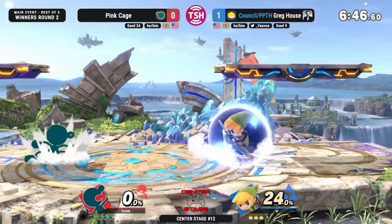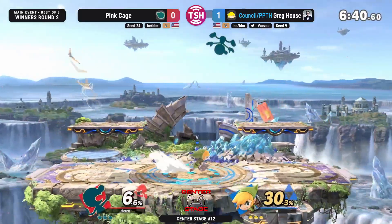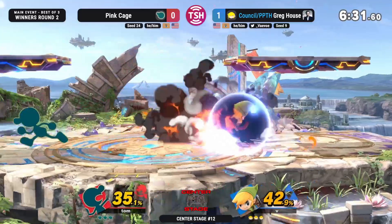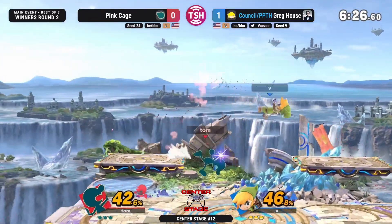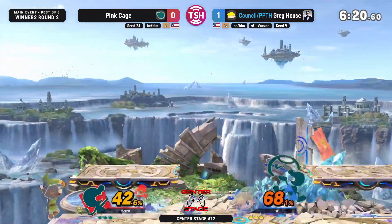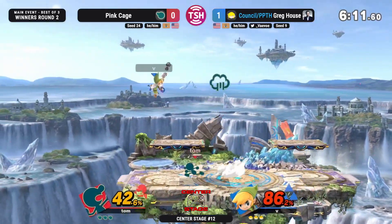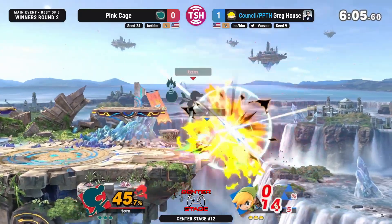We got a better start for Pink Cage here, but honestly you've got to get more than 24 off your 0% on Game & Watch — that's gotta be an easy 40. Look at how long that Uppy is, it catches so much damage. That's the light killer. We're seeing a bit of adaptation from Pink Cage because in game one, he was trying to just play his own game plan, and usually when you play against Pink Cage you're forced to play his game. But Greg House not letting that happen — he's forcing Pink Cage to approach. And I think the smaller stage is really benefiting Game & Watch right now.